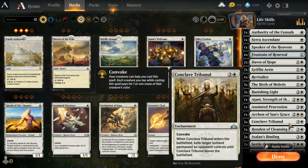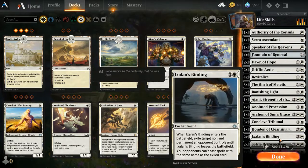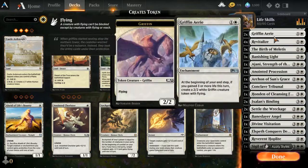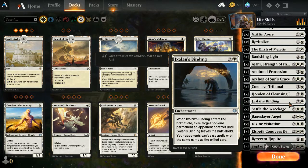Three Conclave Tribunal — we have three Banishing Light, but this one has convoke, so you can tap tokens or creatures to pay for it, sometimes paying only one white mana to exile a non-land permanent. One Honden of Cleansing Fire gains you two life every turn — it's the only shrine in here so it only gains two, but with four Fountain of Renewal the Elspeth's Binding almost guarantees you'll tip off the Griffinaire and get your life up. Two Elspeth's Binding: when you grab something with this, they cannot play a card with the same name.